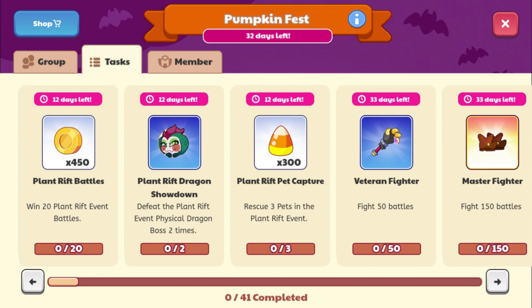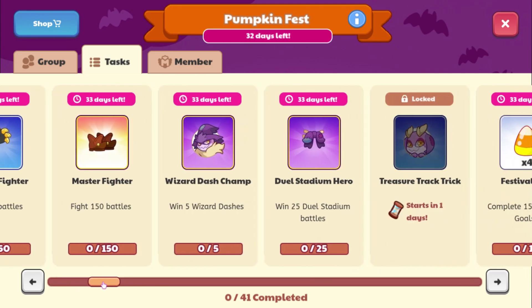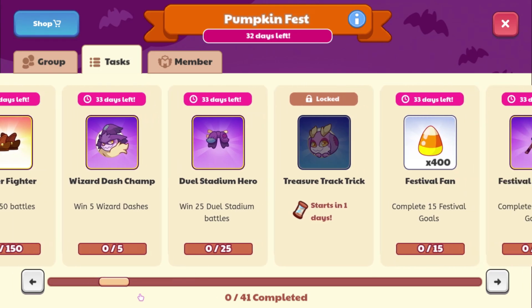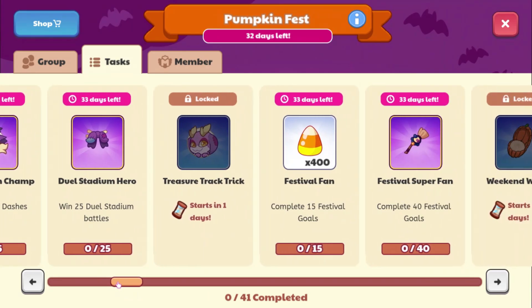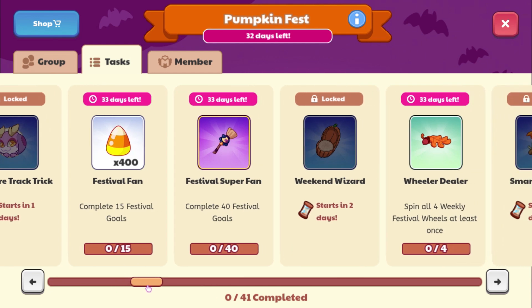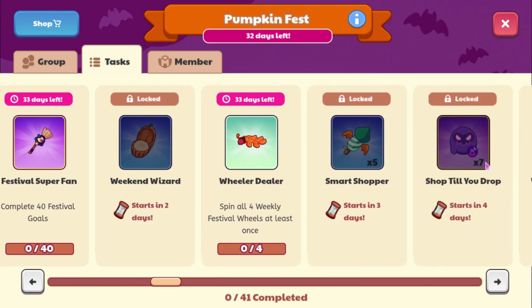I don't remember what this wand is called. We can get some Legendary Boots, Scare Row, a new pet gear, and I guess this is Plushkin. 400 Candy Corn. This is a new wand that is in the game. There are supposed to be some new house items - I haven't seen anything leaked about that, maybe we'll see some of them in here. There's a new mount right here.